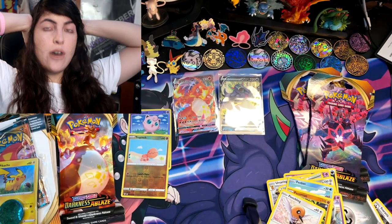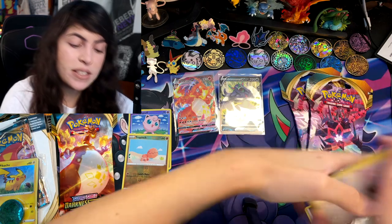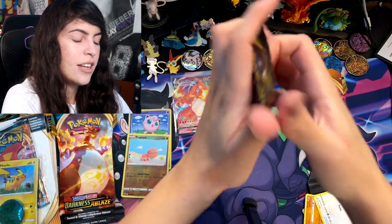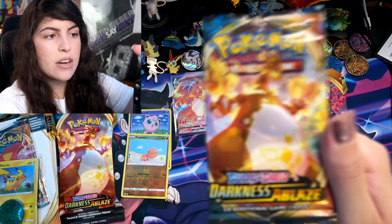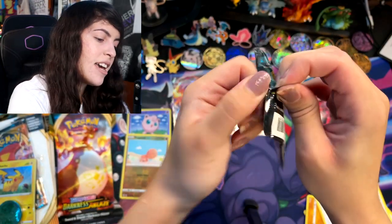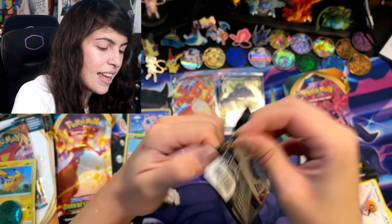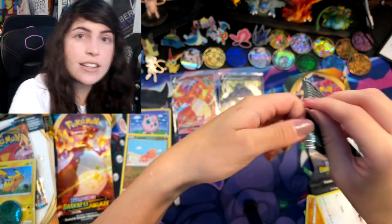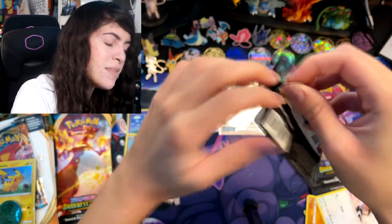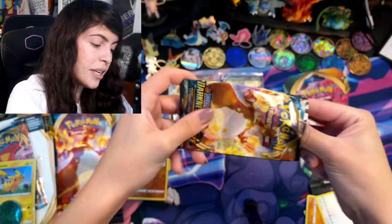I'm still shaking from that Charizard. That is crazy. And Trapinch for the Reverse Holo. I am shocked about that Charizard — I literally want to stop recording and take a picture of it. Here we have a Charizard VMAX on the cover of this pack, so hopefully that's a sign we'll get yet another Charizard. Could Five Below do it? I think they can. I am shocked — I'm definitely going to buy more Five Below packs.